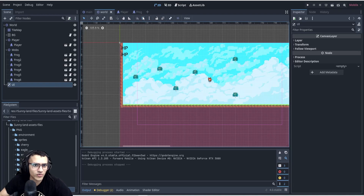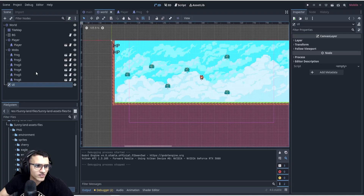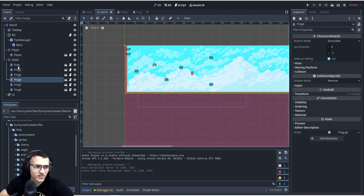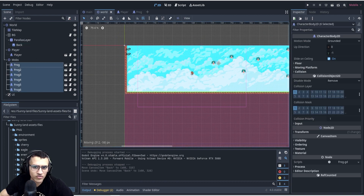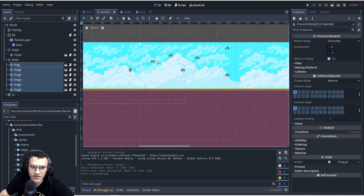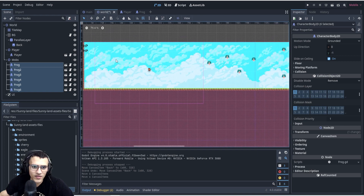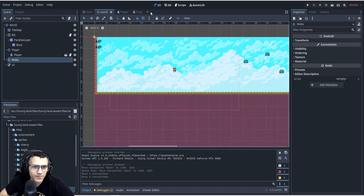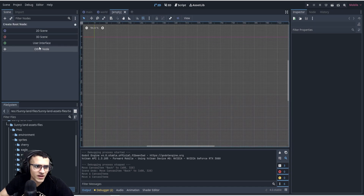All right, the next thing we're going to do is collectibles. So far we have frogs. Let's drag all of them and move them to the right a little bit. Actually, let's move them a little further, and then here we're gonna have some collectibles. Let's close this and add a new scene. Let's close the player and frog — we don't need that anymore.